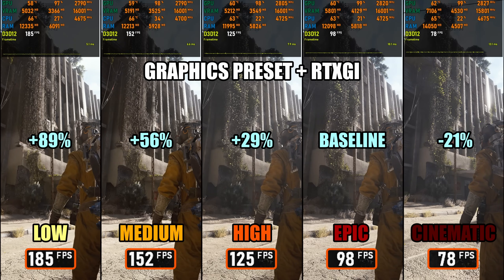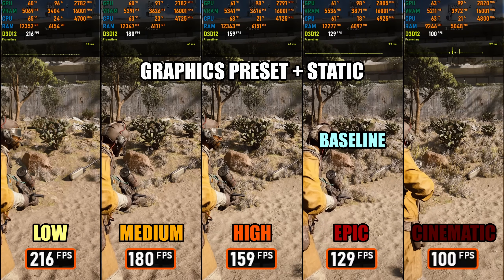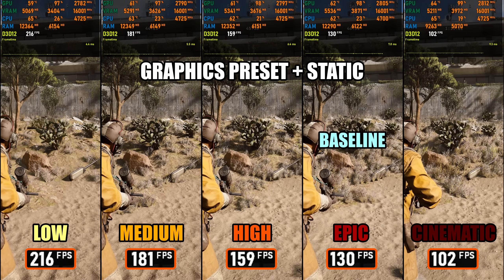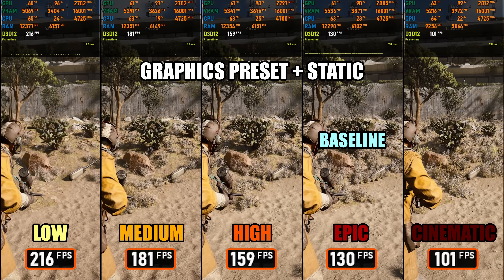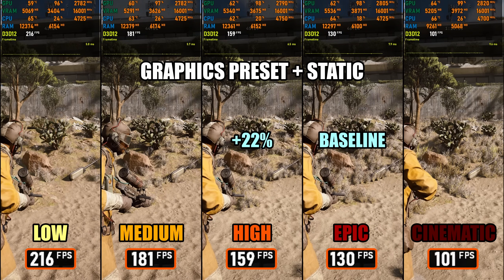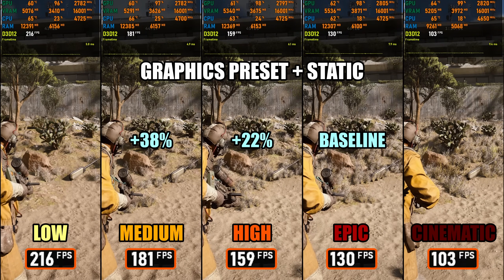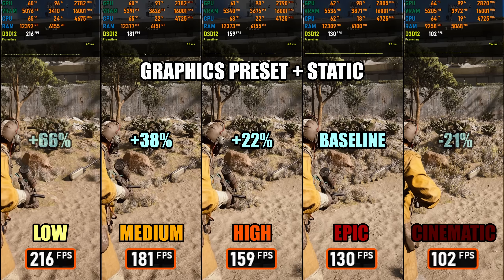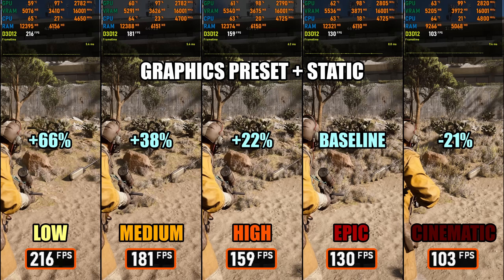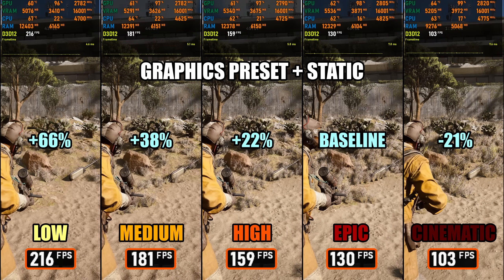As expected, the biggest performance gains come from lowering the overall preset. With global illumination set to static across all settings, dropping from Epic to High gives about a 22% performance uplift. Epic to Medium recovers roughly 38%, and Epic to Low delivers a massive 66% improvement. So even without dynamic GI, lowering the main preset provides clear performance gains while keeping visuals somewhat generally consistent.